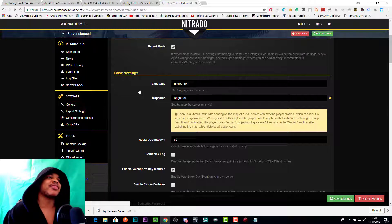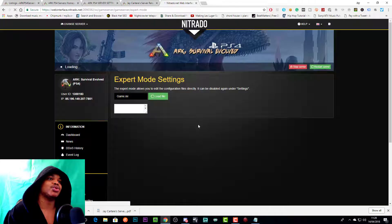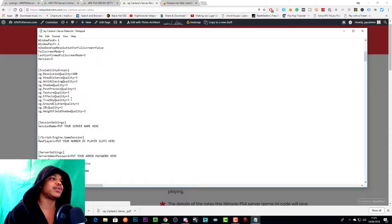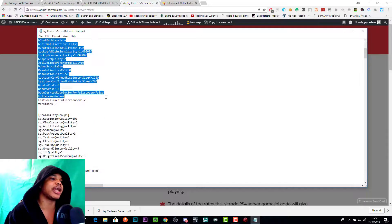Saving will refresh the page and Expert Mode will be enabled. 'Expert Settings' will then pop up on the left-hand side — click that and it will take you to the GameUserSettings.ini file. If you want to switch to the Game.ini file, click up at the top and go to Game.ini. Nitrado now seems to load it automatically. That's how you access expert settings.